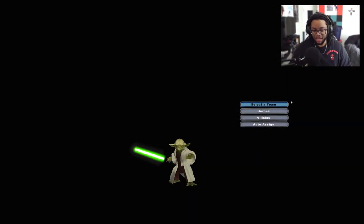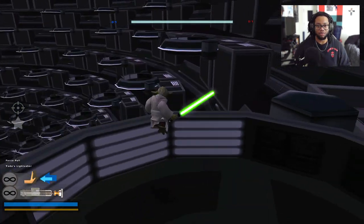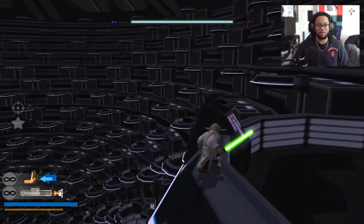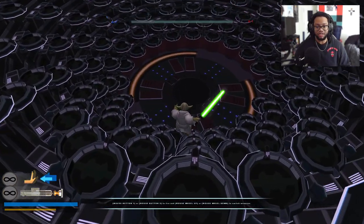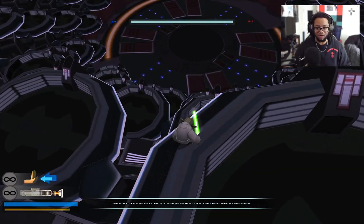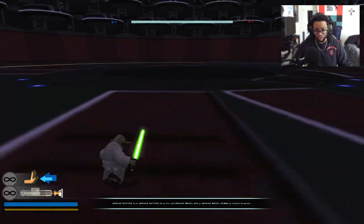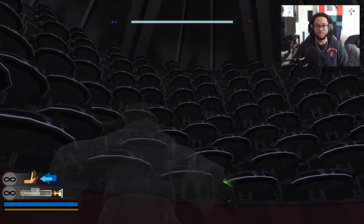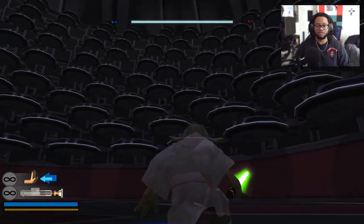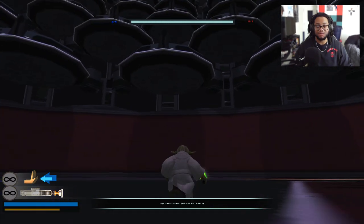Easy clap, easy go! Alright, let's do this again as the side of the hero — let's be Yoda. In this big Senate room I am falling to my death! Making all the Yoda voices, the voicing of the Yodas. Look at all these freaking senate chairs!